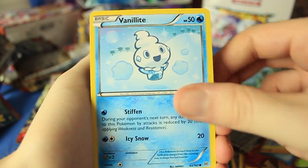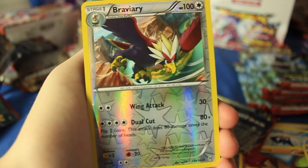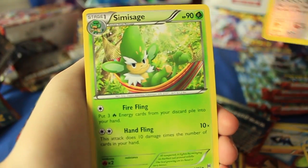We have Pansear, Vanillite, Braviary — reverse holographic — is that another rare? A third reverse holographic rare! That's crazy. And to go with that we have a Samurott Sage.